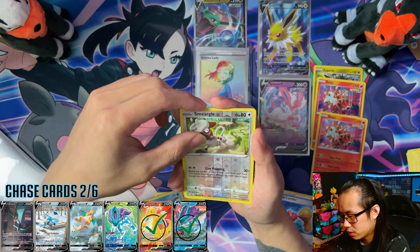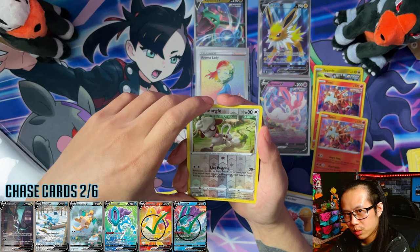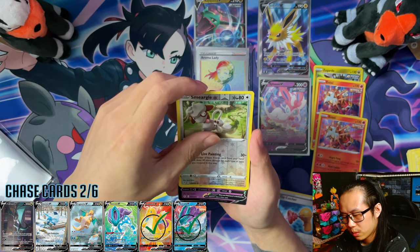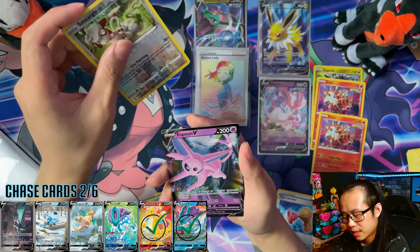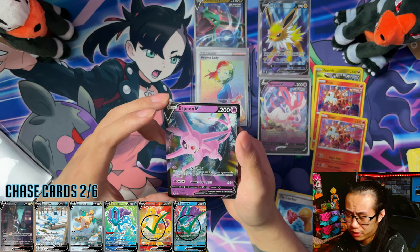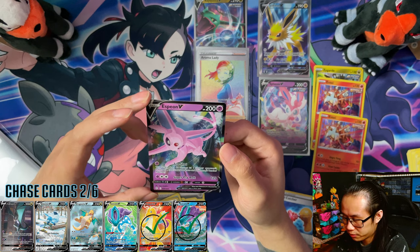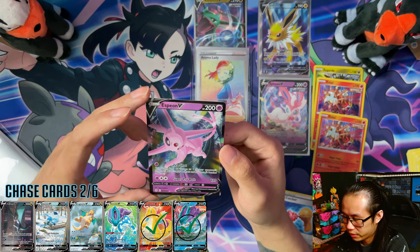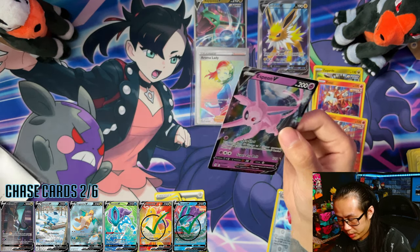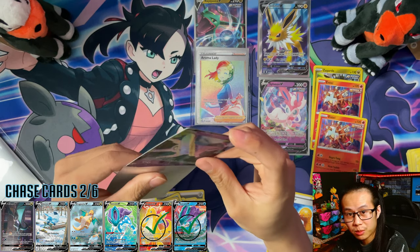I need you — yes I do. Alright guys, the final pull — channel me that luck. It's Espeon V! I think that's my third one as well. Wow. So I've pulled three of each Espeon and Sylveon now from Elite Trainer Boxes. Last pack magic — thank you guys for sending me the luck if you did.